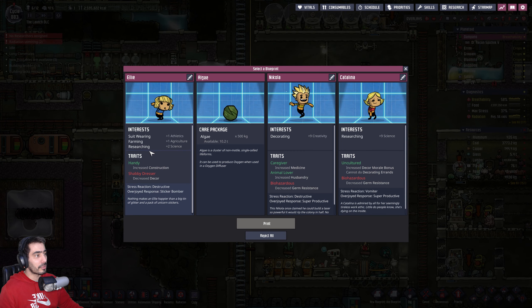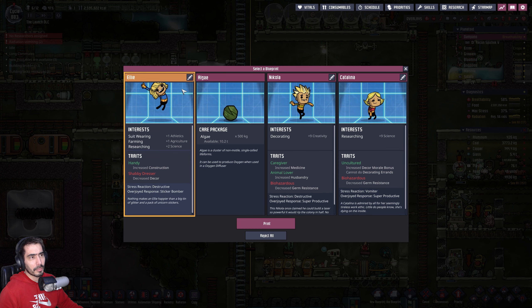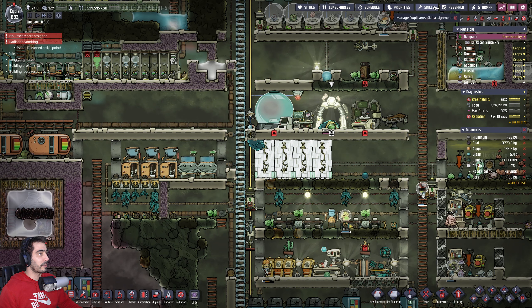We need a researcher. We have decreased germ resistance. You are a plus-nine science but you are a suit wearer — I like this one better. So this will be Isabel III. Print. Let's give Isabel III.